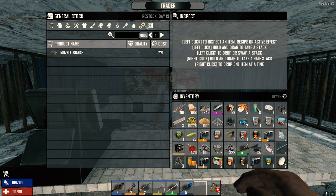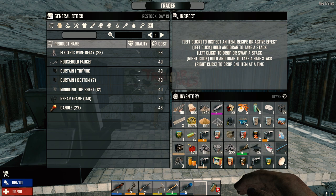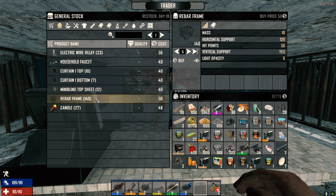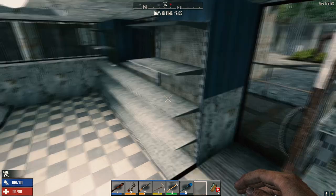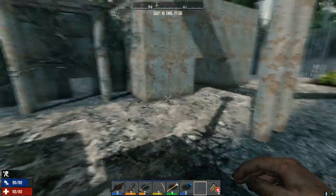Muzzle break, wood splitter, scrap plating — scrap plating won't work unless you have scrap armor. Barrel extender we have. Repair kits we can make. So yeah — rebar frames, 50 for 5. We can make them super cheap. That's all we need for now. We're guaranteed to be back. We've got 14 days to craziness.